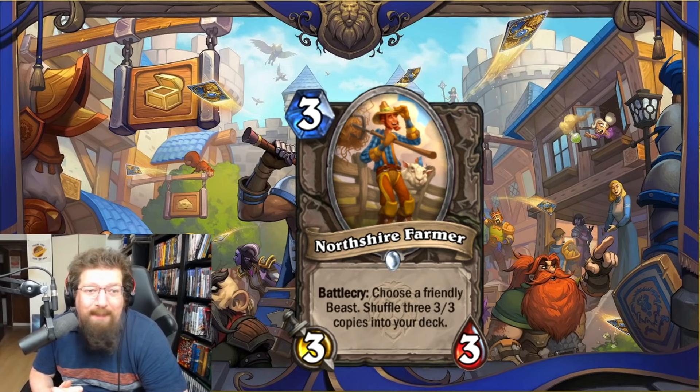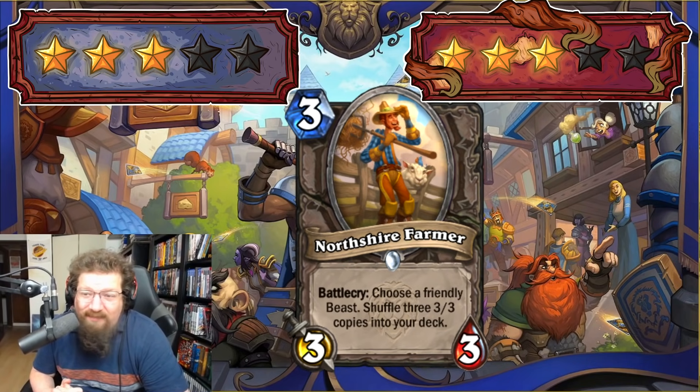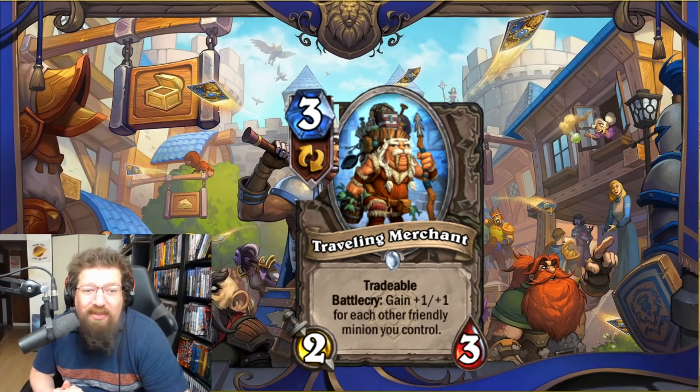We have Northshire Farmer — three-mana 3/3 — battlecry: choose a friendly beast, shuffle three 3/3 copies into your deck. Really cool card — there will be a beast deck that can abuse this. Potentially go infinite with the Apex Prime legendary or whatever Hunter prime that is. Three in Standard and three in Wild — it has some versatility.